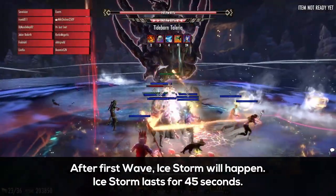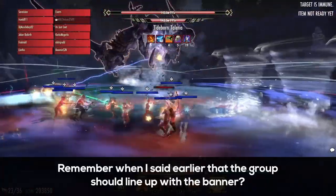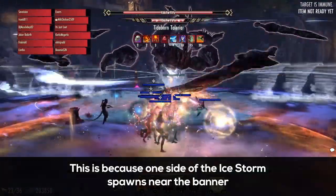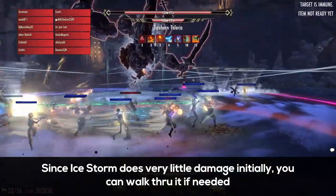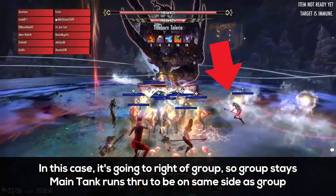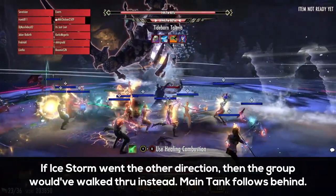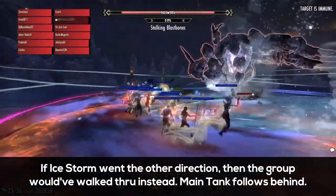After she does her first wave, Ice Storm is going to happen, and it lasts for 45 seconds. So remember earlier when I mentioned the group lines themselves with the banner? This is because one side of the Ice Storm is going to spawn near the banner, and since Ice Storm does no damage in the first few seconds, you can walk through it if needed. In this case, it's going to the right of group, so the group stays, but the main tank runs through to be on the same side as the group. If Ice Storm went the other direction, then the group would've walked through Ice Storm and followed it, with the main tank trailing behind.